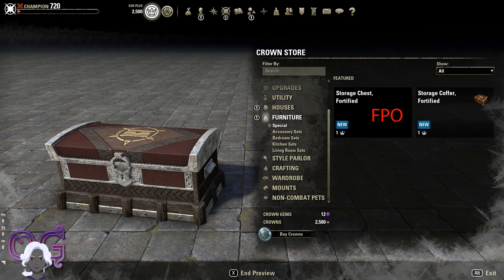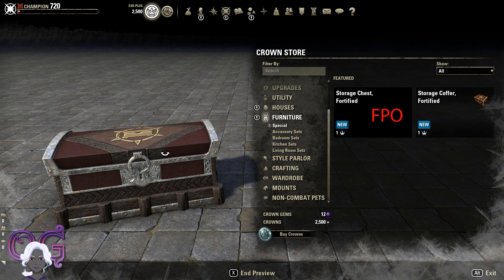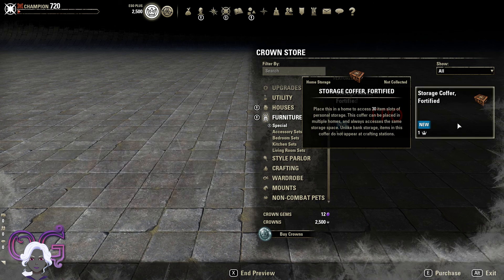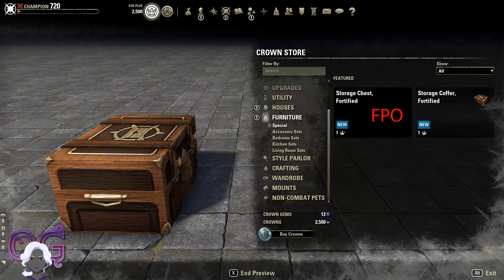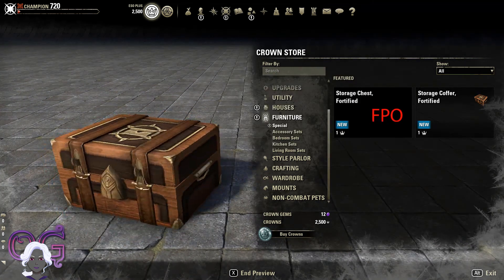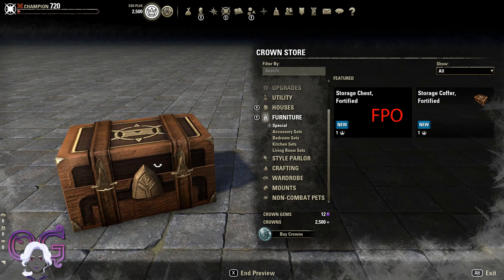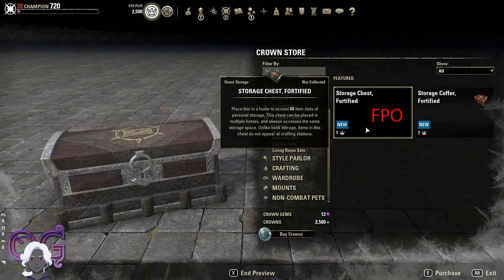So I am right now looking at the ones available in the crown store. You can preview them. This is the chest, and this is the coffer. So that's finally a picture of what that coffer looks like — it's just like a small, maybe something that would sit on a tabletop. So I'm going to get them both.